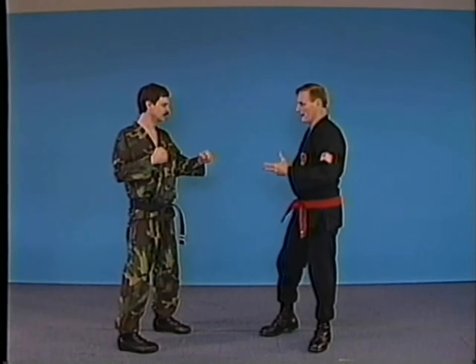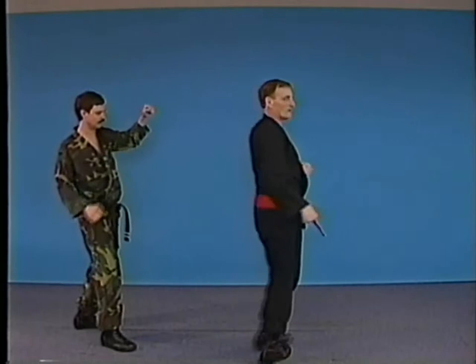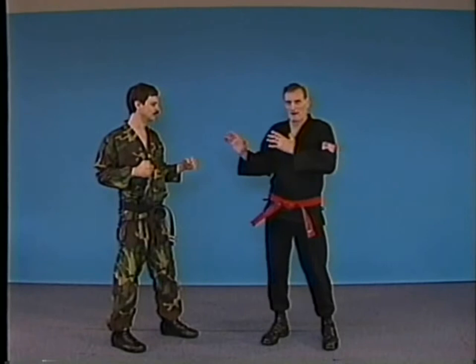Punch one came in — blocking, full blade of the arm block. Punch two came in — back kick, back kick, back fist. All in fluid action, following into the opponent, advancing with every punch and kick. The idea of combination techniques in the counter is to drive the opponent back, striking all the way in, commanding position.